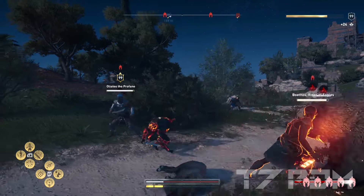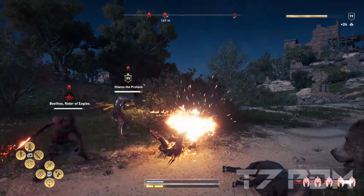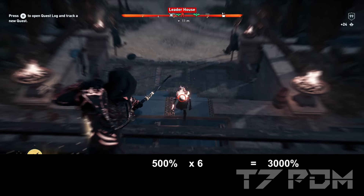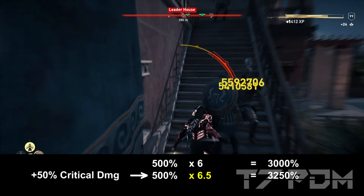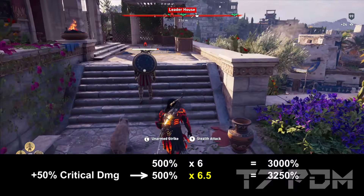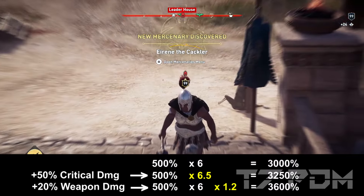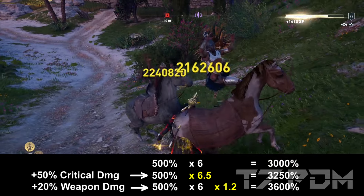Critical damage is a multiplier, but by far not the strongest one — because it is beaten by weapon damage. 20% damage with swords, daggers, blunts, or spears will outperform 50% critical damage. The math isn't straightforward: assume you have 500% warrior damage and 600% critical damage. Increasing critical damage by 50% gives only a moderate gain, but adding the additional weapon damage multiplier yields far more damage — because it multiplies your multiplier.